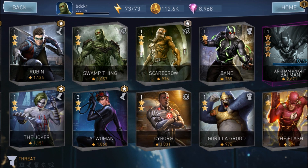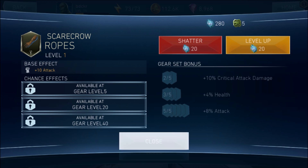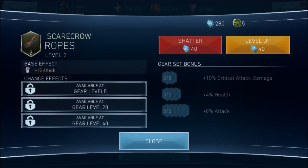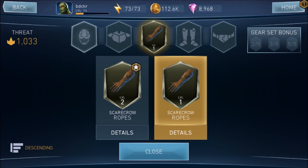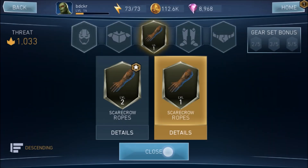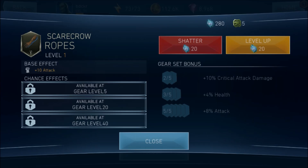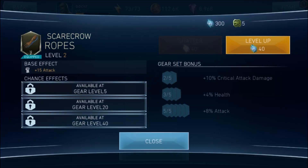Gears are specific to each character, so to get all five pieces for a character, you have to get really lucky and find them all separately. You can't reassign gear to different skins either. The price to shatter and the price to level up are actually the same — so if it costs 20 to level up, you get 20 back from shattering it at level one. Even though gear is character-specific, it doesn't automatically equip — it sits there and you have to manually equip it. Each piece of gear has a base effect and a chance effect, unlocking at gear levels 5, 20, and 40.